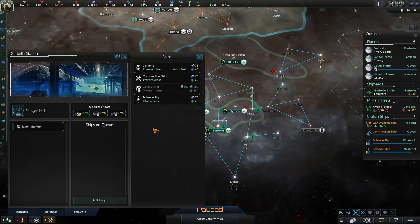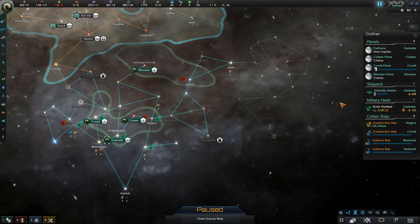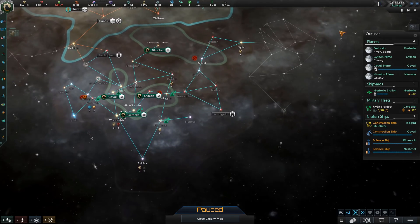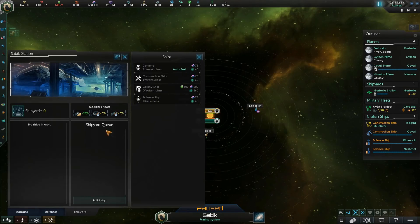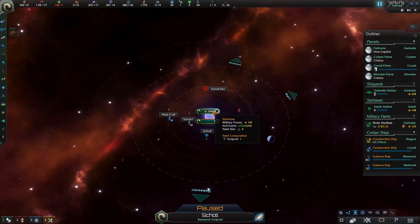First and foremost, I'd like to go ahead and build up a nice little science ship and start exploring this area of the galaxy. This is going to give us some ample intel on what is going on over here, and how close this empire is to coming over to Skull and devouring us. As far as fortification goes, let me just upgrade some of these star bases and ensure that nothing gets through.